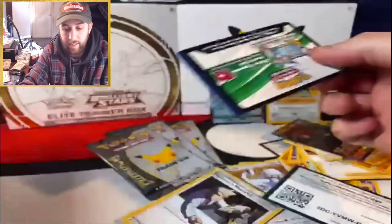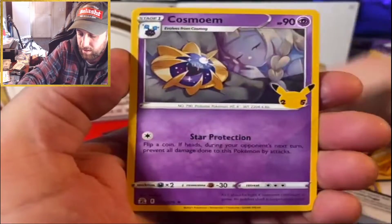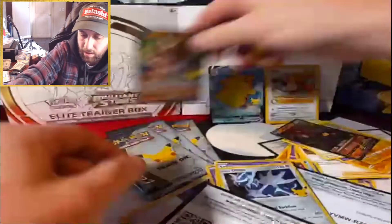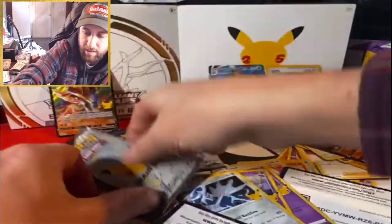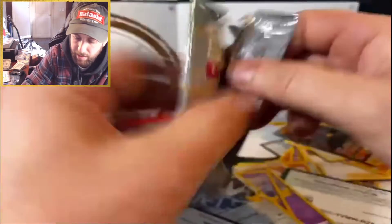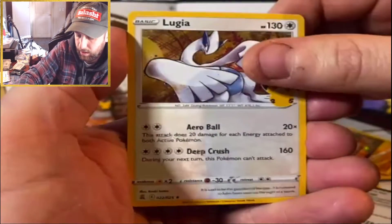There are still like 15 or more throwback cards that I could use. Cosmoem, Dialga, Zacian V — code card. All right, three packs left. Looking for that ham sandwich. Budew, Lugia.